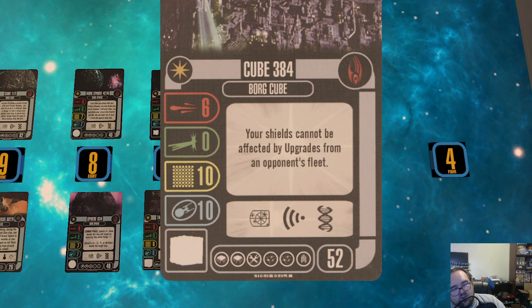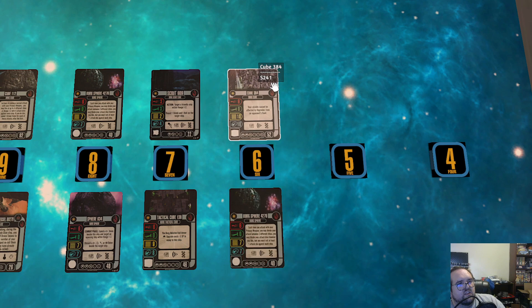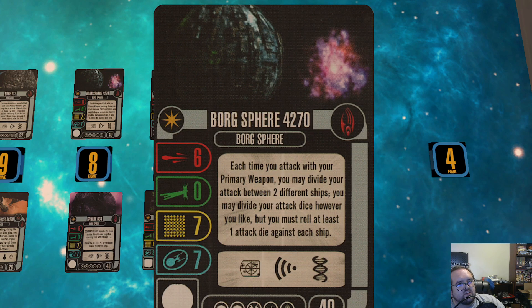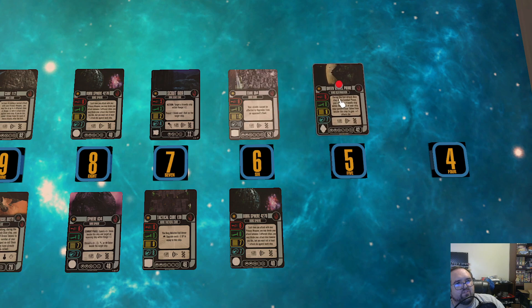My number 6 is Sphere 4270 — all the same reasons already listed, just a little higher on my list. Being able to divide your attack is very Borg, and spheres in my meta were always run more than any other Borg ship except for one. I like the ability, I've played it, I've had fun with it — it's not in my top five but it's sitting directly outside of it.